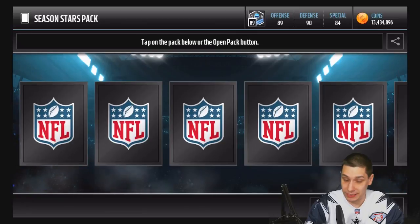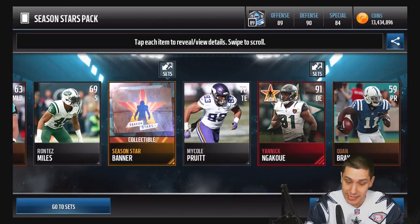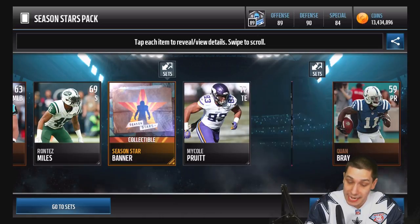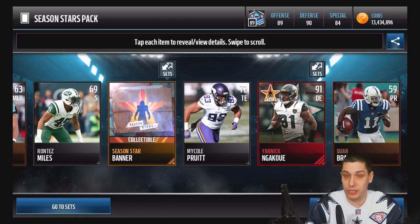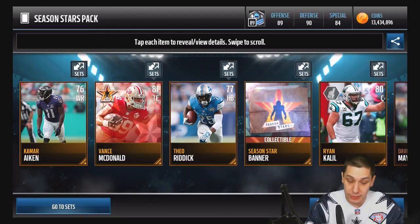Unless it says boosted odds or something like that for an Elite, then that might be the move. And we do get an Elite here — it's a Yannick Ndukwe, 91 overall. Let's take a look at these attributes: 86 speed, 87 acceleration, power moves at 84. Not really anything great there, but a nice card overall at 91, and it definitely goes into those sets to get the TJ Ward that we just saw.